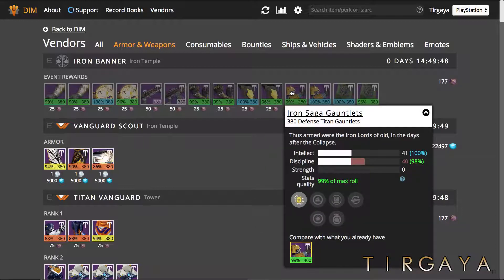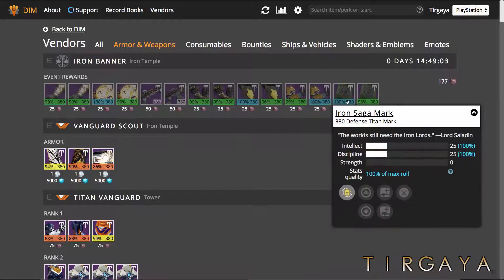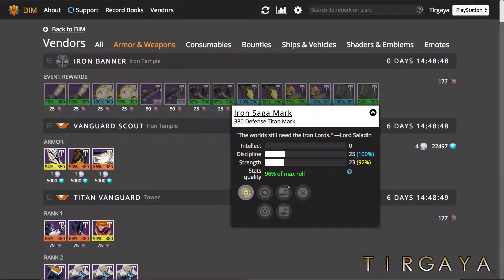Moving on for the Titan — these are 99%, so 98 out of a possible 99. This is a scout rifle loader with melee attack speed and momentum transfer, which is melee energy from grenade hits. Moving on, we have the 100% roll discipline strength Iron Saga Gauntlets. These are auto rifle loader with paramuscle armature, which is grenade throw distance, and impact induction, which is grenade energy on melee hits. And for the Titan, we have the 100% intellect discipline Iron Saga Mark — auto rifle and sniper. And we also have a 96% discipline strength option, so that's 58 out of 60 with pulse rifle and sniper. As always for Lady Aphrodite, excellent gear.